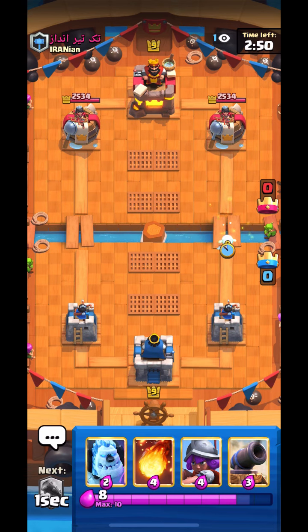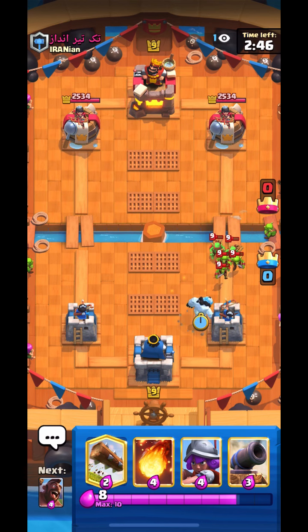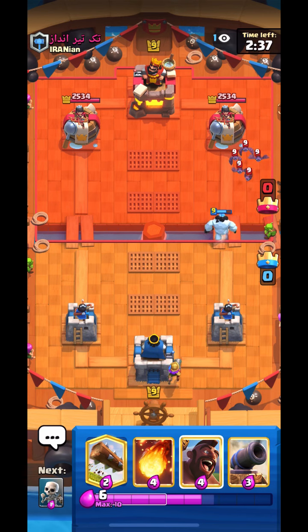Alright, so this guy was using Ramrider, Mega Knight, Sparky, Tornado, Freeze deck with Goblin Gang, Bats and stuff. He goes Goblin Gang so I go Ice Column. He goes Bats — I didn't recycle Log just in case he's running a log bait deck or something. I go for Musketeer and he went Sparky in the back. I was very annoyed because Musketeer is pretty much dead to the Sparky.